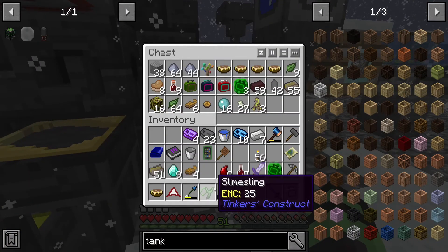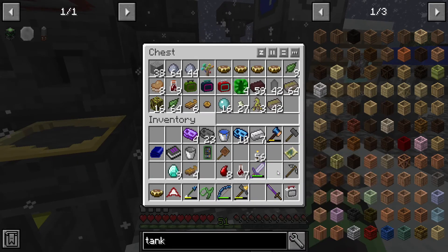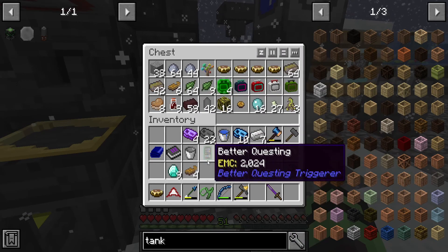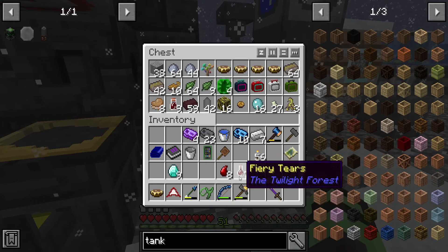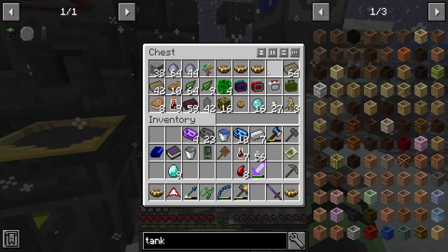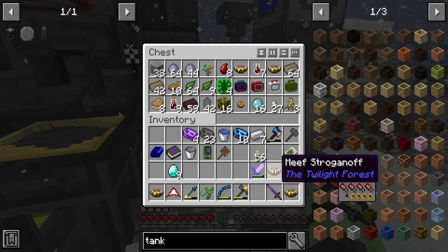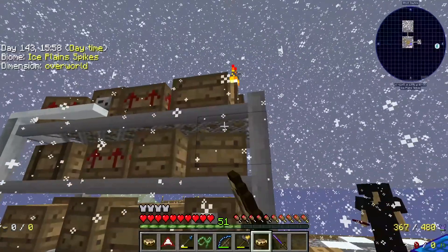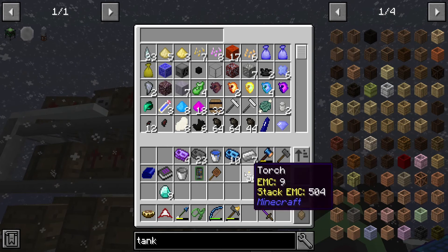A couple good things that came out of this boss fighting: first of all, we have a crap ton of Ironwood, which we are going to need for later endeavors. This is pretty much our haul from the Twilight. The Mif Strogonops are also really good for food. I'm going to put these away just because.